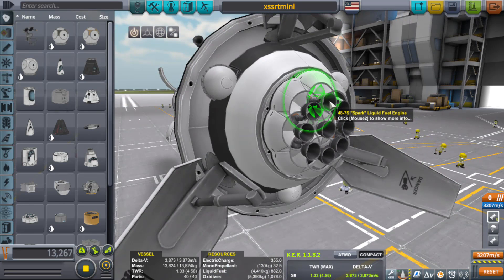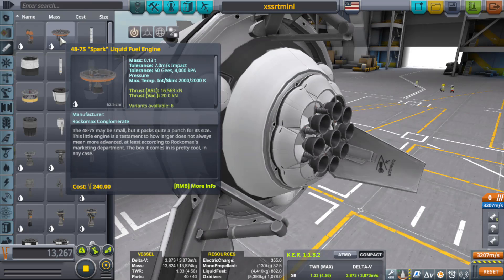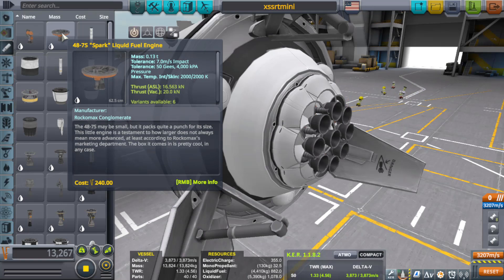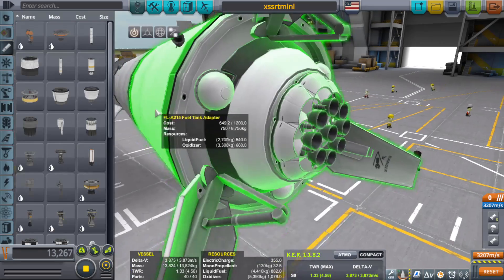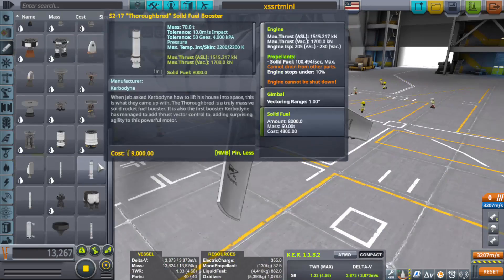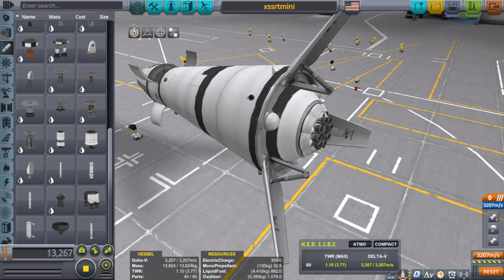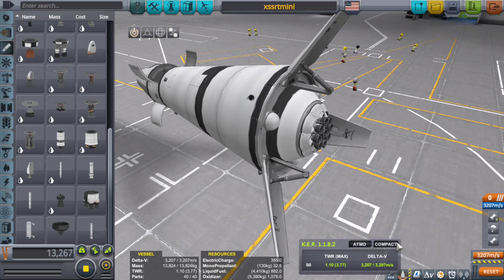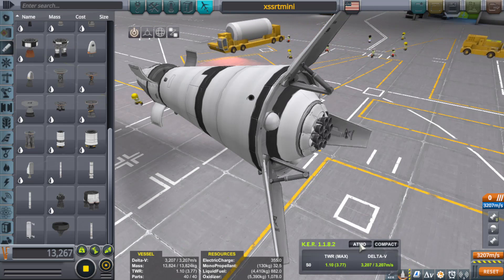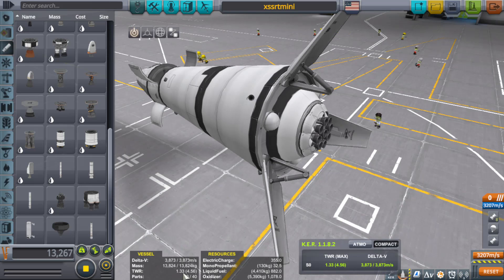I'm running this on a whole bunch of Spark Liquid Fuel Engines — the 48-7S. Spark Liquid Fuel Engines actually have some of the best thrust-to-weight ratio in the game. To make sure I wasn't completely out of my mind, I tested this craft with all the rocket engines, every single one. I used the Atmosphere setting which gives you the true Delta V while the craft is launching through the thick atmosphere. Since it's an SSRT, it doesn't stay in the thick atmosphere long, so the numbers increase dramatically — before you know it, you're out of the atmosphere and suddenly rocking almost 3800 Delta V, with a thrust of 1.3.